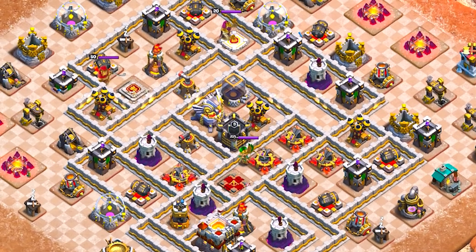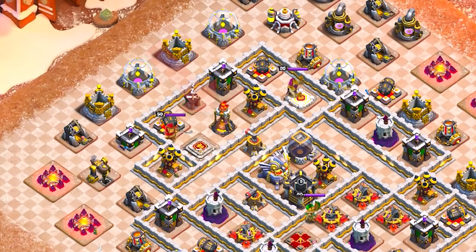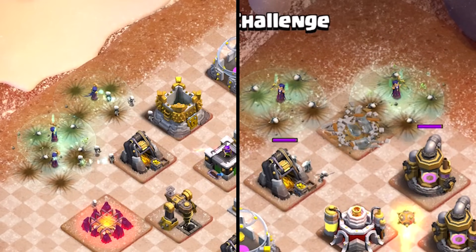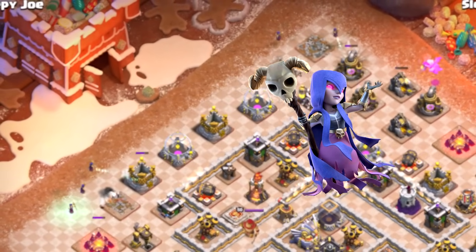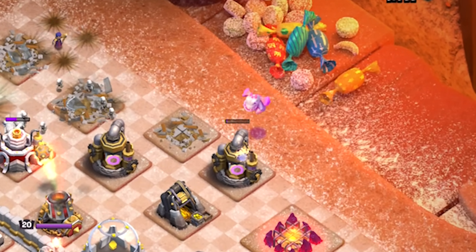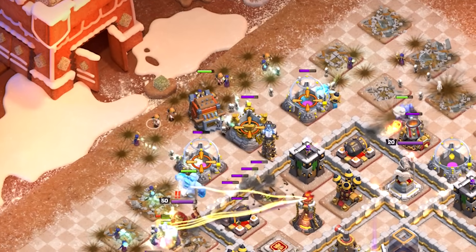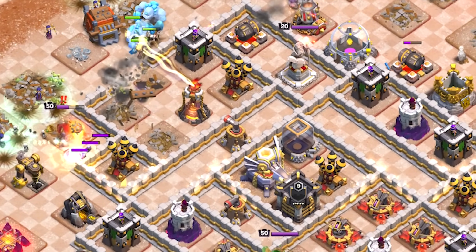Against this base the best way to destroy as many key defenses as possible is by attacking from the upper left side. First remove as many trash buildings as possible using witches, but make sure they are not in the range of any defenses. If there are long range defenses, send in the golems first and then witches to create a funnel from both corners. If necessary you can also use one baby dragon to help with the funnel. Once complete, send in the ice golems followed by the log launcher, rest of the witches, and valkyries in the end. Make sure the log launcher is placed so it opens up all the compartments necessary to take out most of the key defenses.